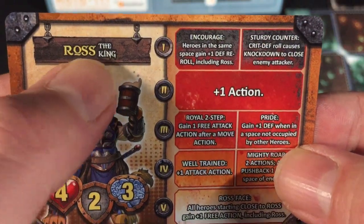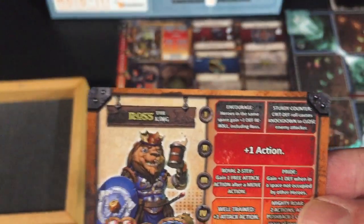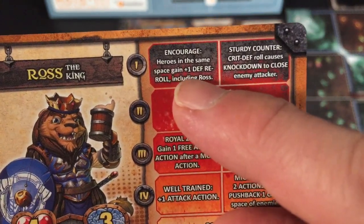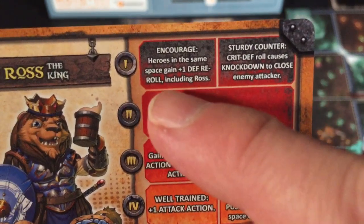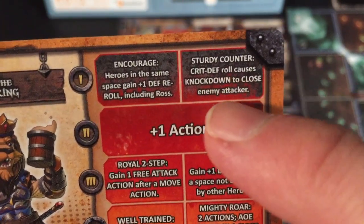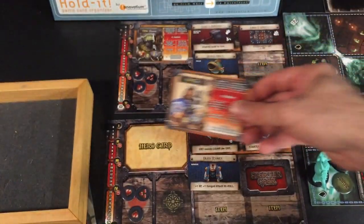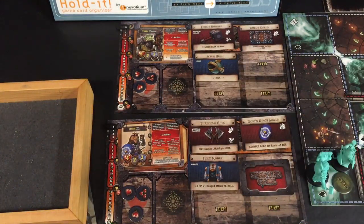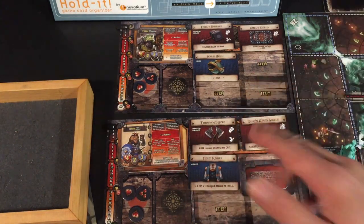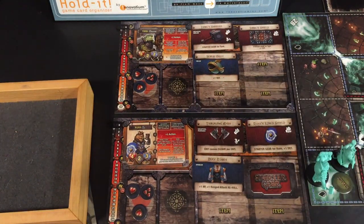We are also playing with Ross the King. He's got 4 health, 2 defense, and 3 knowledge — a little bit more knowledgeable, with 1 less health. His level 1 abilities are Encourage — heroes in the same space gain plus 1 defense re-roll including Ross — or Sturdy Counter, where a critical defense roll causes knockdown. We are playing with Encourage to get that re-roll on defense. We did find a ranged weapon for him — throwing axes — which is really nice since I didn't have any ranged combat.